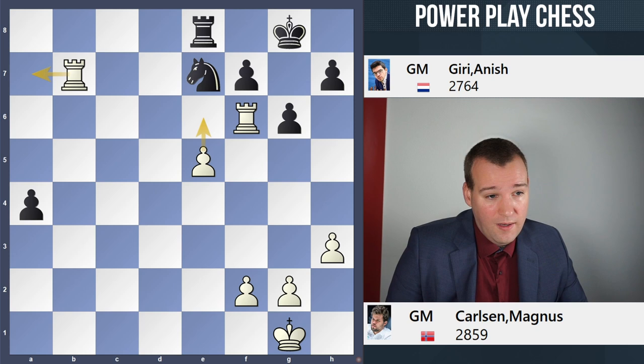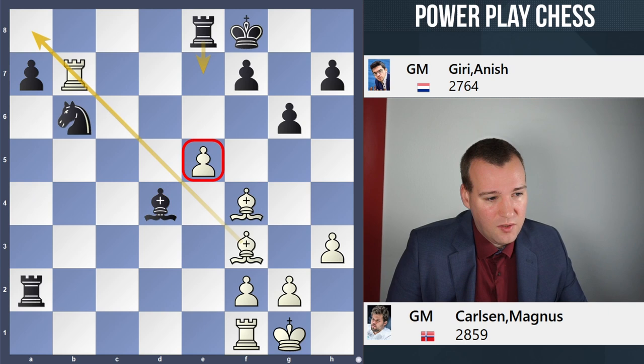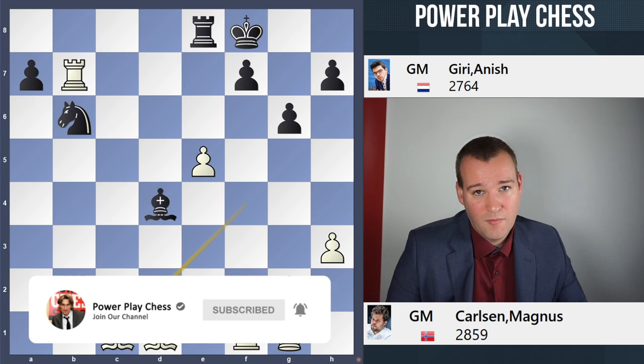It's something you don't really want to test the world champion to see if he's able to convert. This was a fantastic victory — a 3-0 clean sweep in favor of the world champion. It doesn't happen so often that he's defeating his strongest opponents in such a convincing manner, thanks to these two fantastic moves: Bd1 followed by Bc1. Hope you enjoyed it and see you soon again on the Powerplay Chess channel.